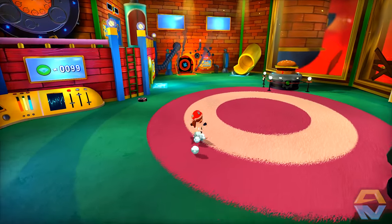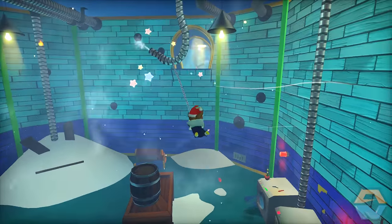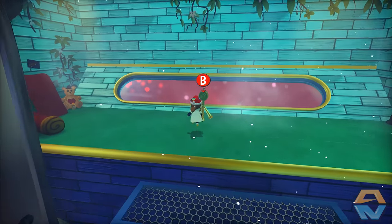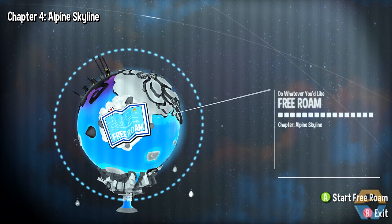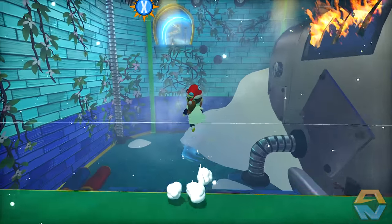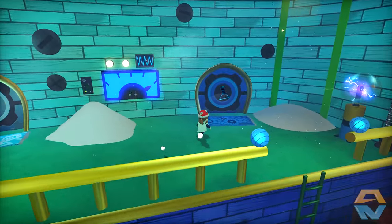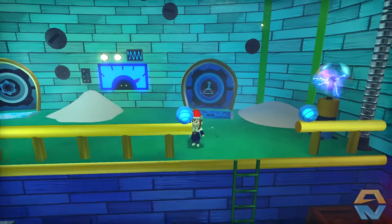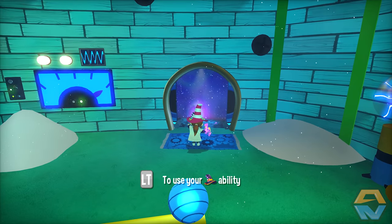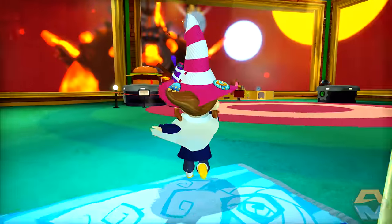Before we do that I want to see if we can actually still head into some of these levels. This one here, this is what leads to the Alpine level. I just want to see if we can actually access it, or whether it's disabled because of the way that the world is right now. We can head into Alpine Skyline. So we can still access them if we want to. Oh wait, what's this door here? I don't remember this door. It needs a potion of some kind. Interesting.